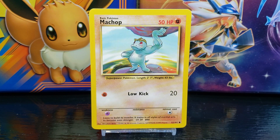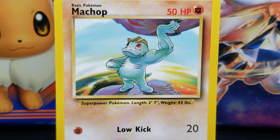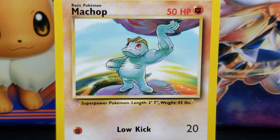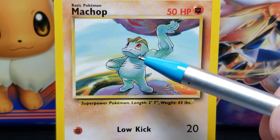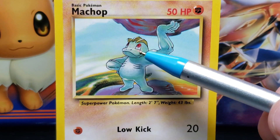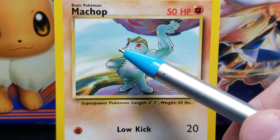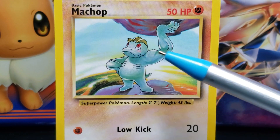This card was illustrated by Mitsuhiro Arita. Speaking of the illustration, let's take a closer look. The illustration features drawn artwork of a gray humanoid-like creature. Machop has a round gray frog-like face, with its nose and mouth area forming a sort of protruding round beak. Machop's mouth is closed and wide with a slight upward smirk, and above the mouth are two black slits for nostrils.